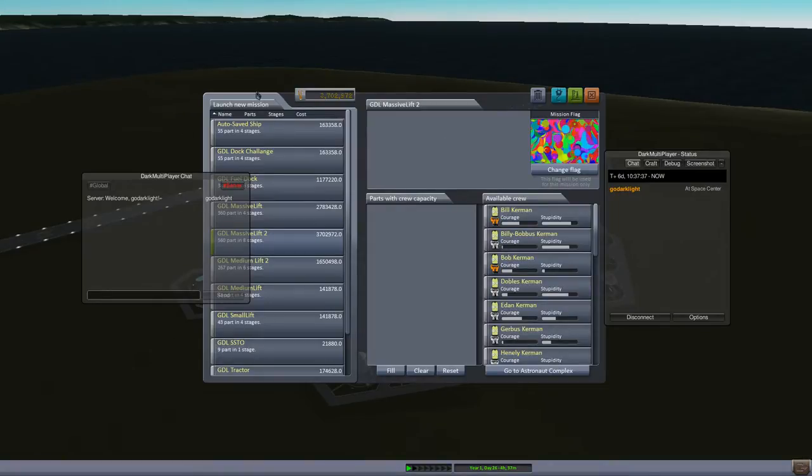Hello everyone. So this is my first time in 0.25, and obviously the first thing that everyone has to test is the strength of the buildings. So after we load Massive Lift 2, which I'm pretty sure would take out a building — if it doesn't, I'd be very very surprised.